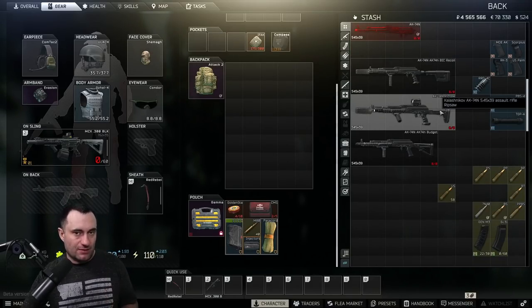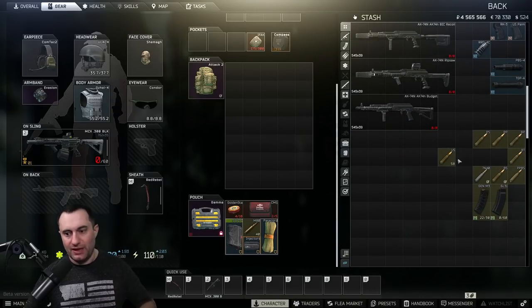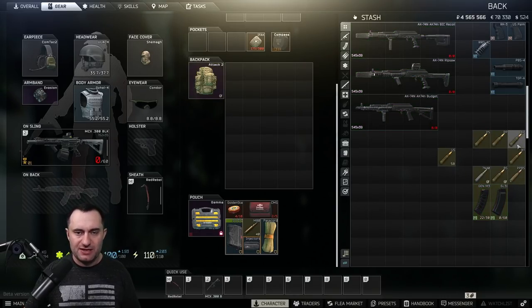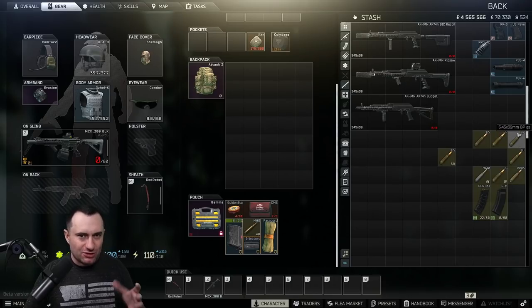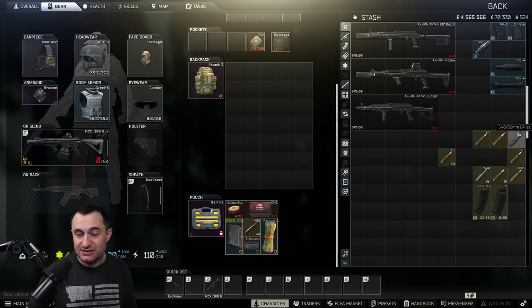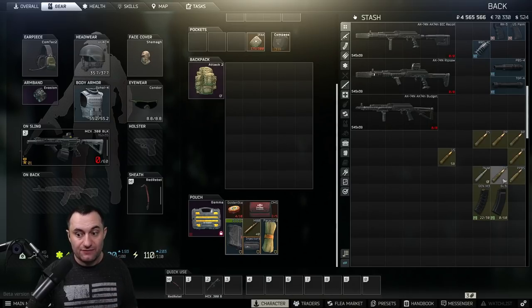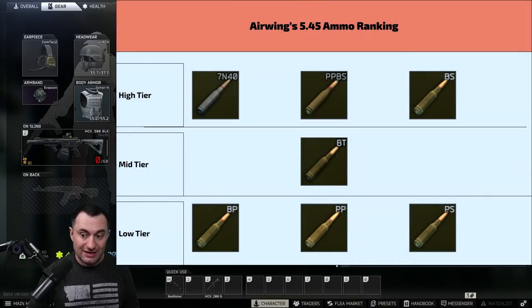The last thing we're going to talk about is ammo. I have them broken up by class - your C-tier ammo: PS, PP, BP. BP could be called C-plus or B-minus, but we'll put it in C. Then you have your B ammo which is BT. And then your A or S-tier ammo - the 7n40, BS, and Eagle Nick. The 7n40 is extraordinarily hard to get; BS and Eagle Nick not too hard, kind of depends on where you run. If you kill scav bosses or raiders you'll end up with this stuff. The 7n40 is just a really special round.